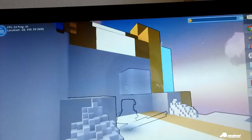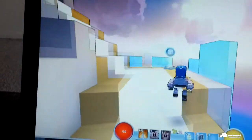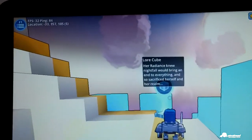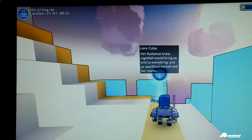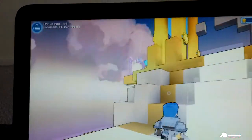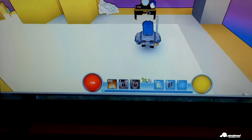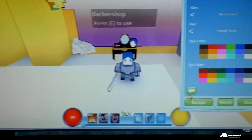Build mode. Her radiance knew nightfall would bring an end to everything and so sacrificed herself and her realm. I think we're almost through this bad boy. What's this? Barbershop baby. Get our hair done, nails done.